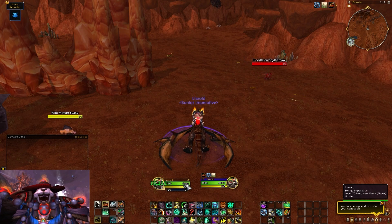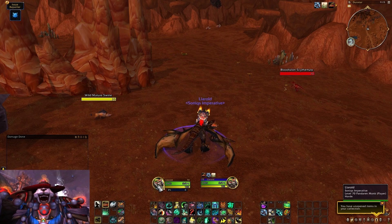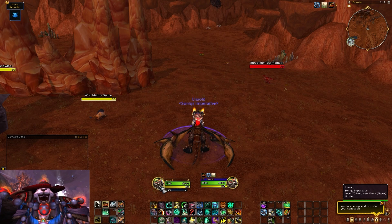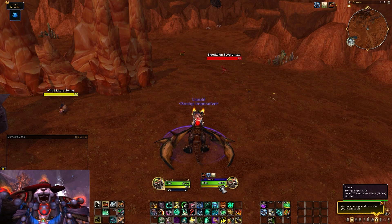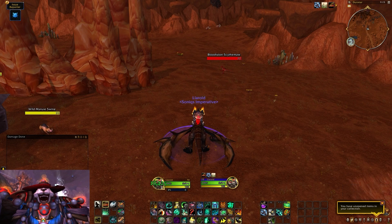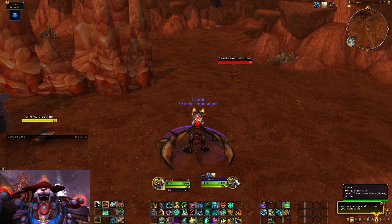First, the default unit frames dedicate a lot of space to stuff that isn't your health bar — there's artwork, a screenshot of your character's face, words, numbers, and a lot of space dedicated to the resource bar. I found that having pretty much the entire frame be your health bar is really helpful for knowing exactly how much health you have at any given moment. It's just a lot easier to read a big fat health bar than a small one.